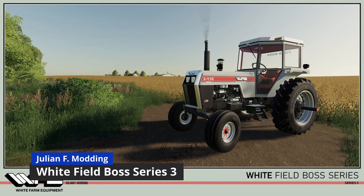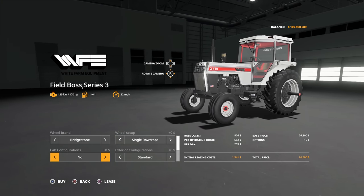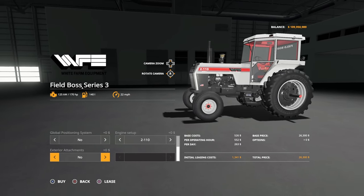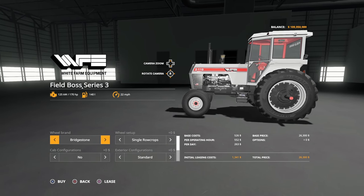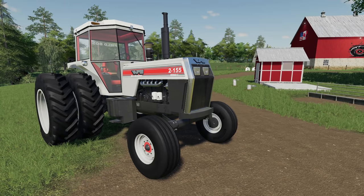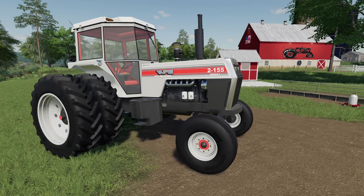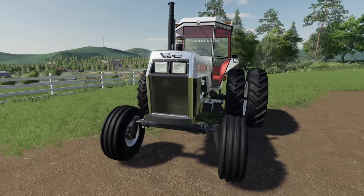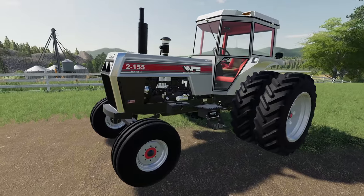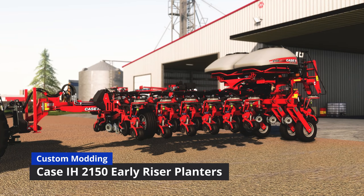Next up, the White Farm Equipment Field Boss Series 3 by Julian F Modding. This medium-sized tractor has quite a few options — engine configurations, wheel setups for rear and duals on the rear. It's a two-wheel drive tractor with no front options, however you do have a front loader or weights for the front and several other accessories. The big thing here is it's an extremely high-detail mod available for all platforms.